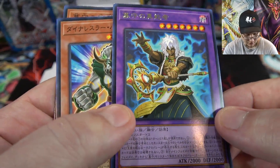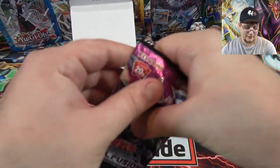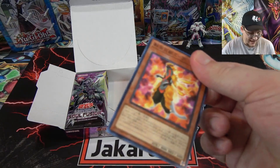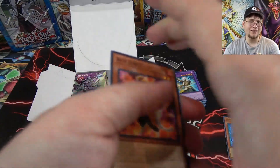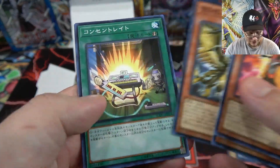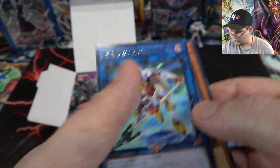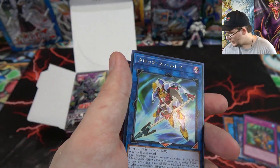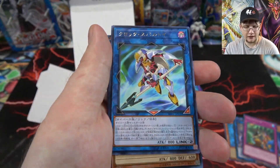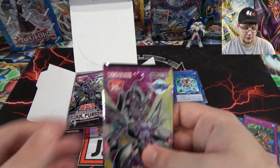Last pack on the right side — I know I'm going kind of slow but I think you guys enjoy that with these openings since you want to look at all the cards. We have a new link monster that I think is for the Code Talkers — it's Clocksparta I guess. It works with the new Clock Dragon and stuff. Pretty neat new Cyverse link monster. Another one of Cleric — at least those are easy to get.